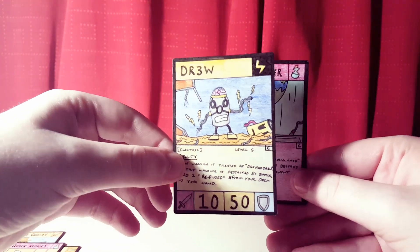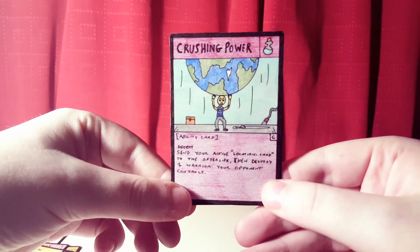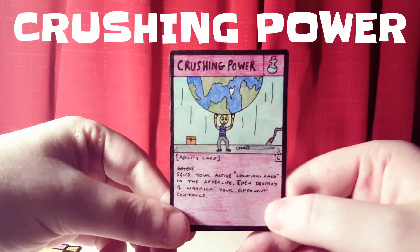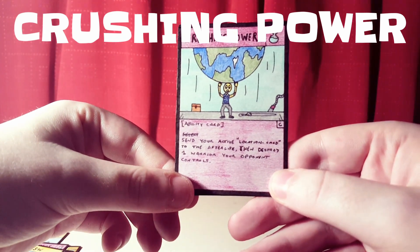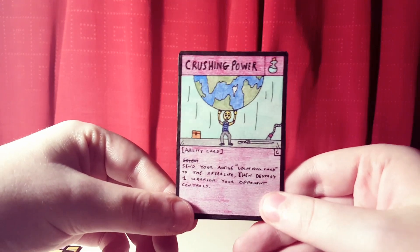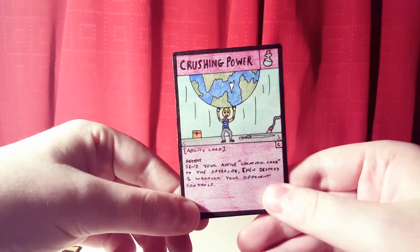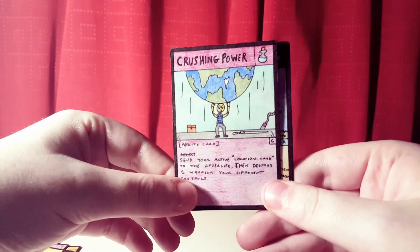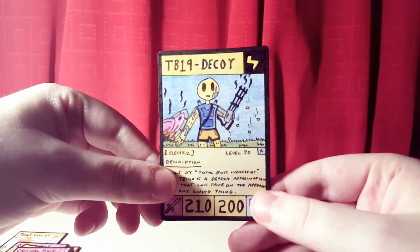Now we've got another ability card — Crushing Power, a common. The ability reads: send your active location card to the afterlife, then destroy one warrior your opponent controls. It's a last-resort type ability card — if you have a location card out but no other way to destroy your opponent's warriors, you can sacrifice it to instantly destroy one of theirs.